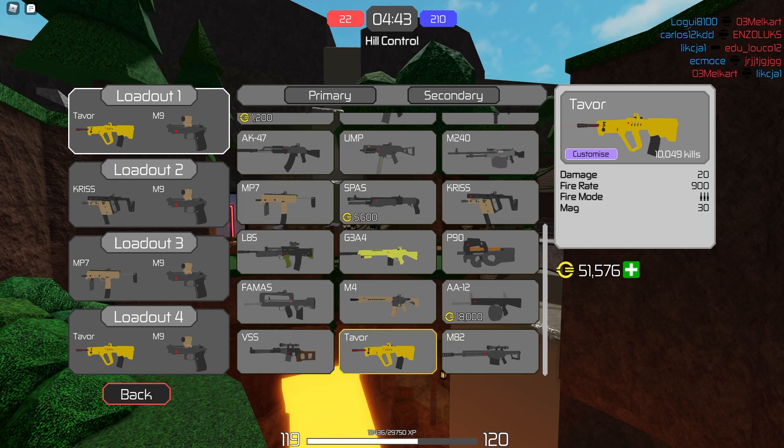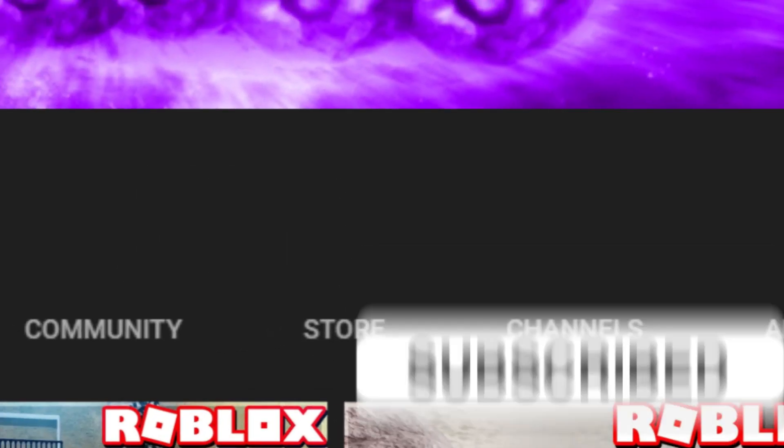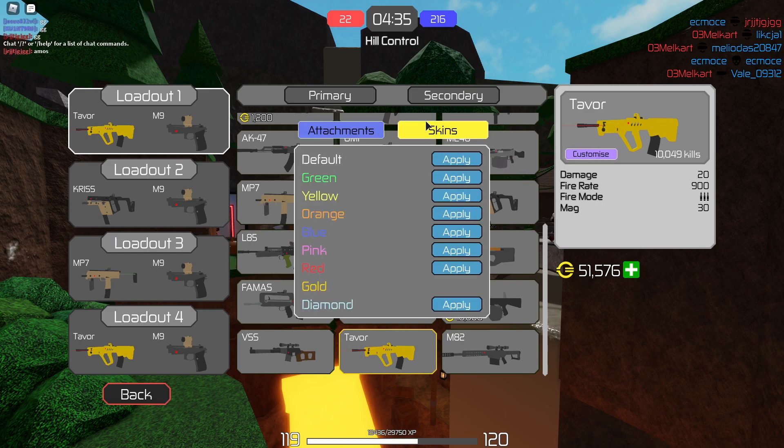Go ahead drop a like, subscribe and turn on post notifications so you guys never miss a brand new upload on the channel. Make sure to join the Discord — the link will be inside the description and the comment section. Let's go ahead straight to the new skin that we just unlocked.